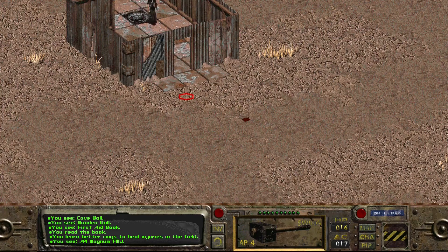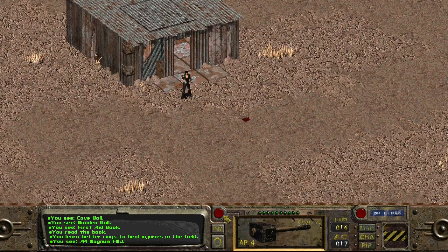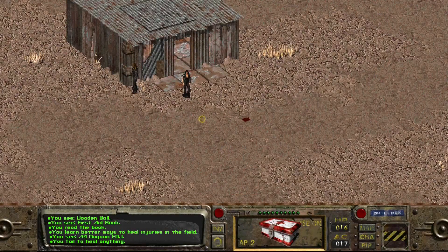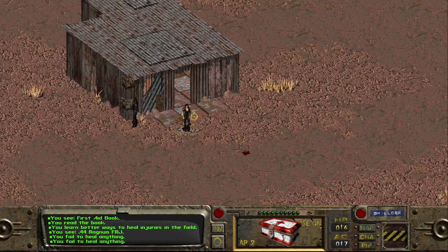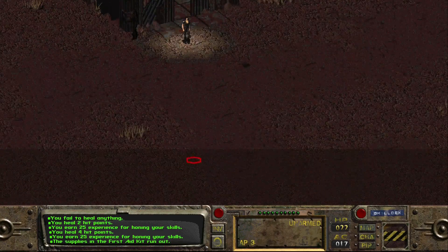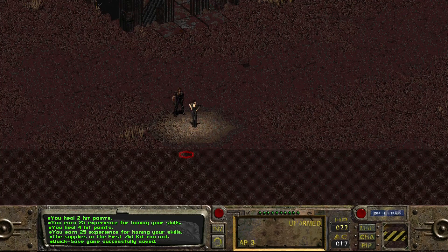Pull that first aid box out again before we hit the road. Still failing to heal anything. You can see the time passing as it's now getting darker out. Two points and 25 XP. Four points and the supplies in the kit run out. We're good. Hit a quick save and let's make our way back towards Shady Sands and Vault 13.